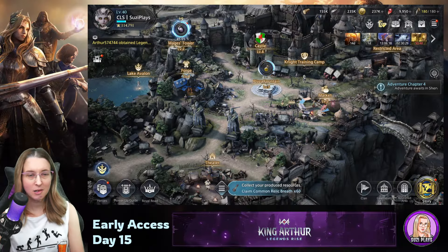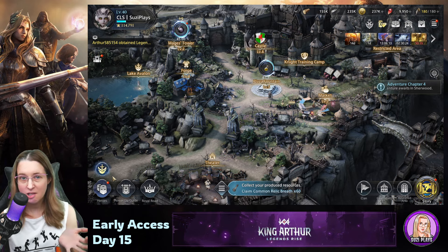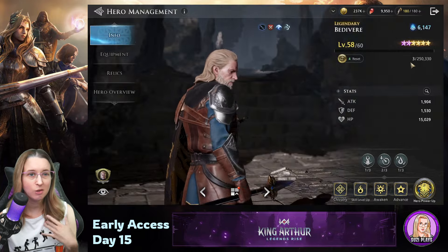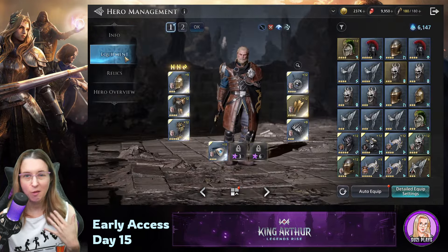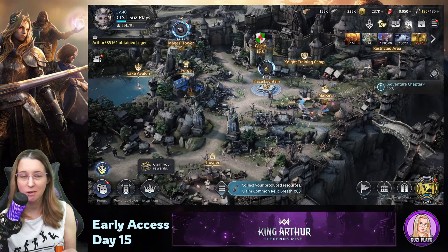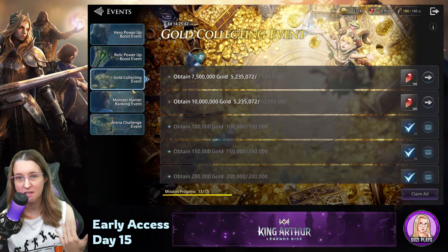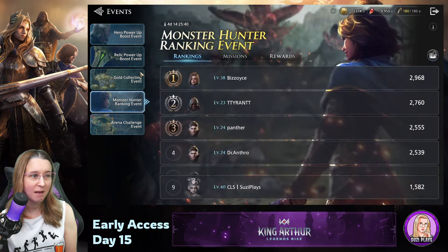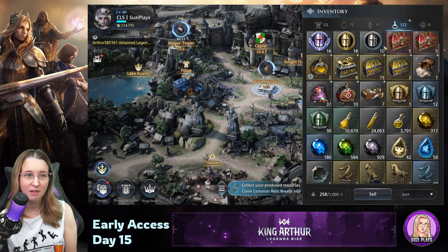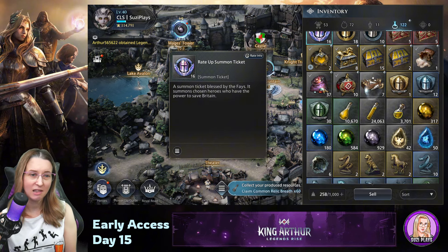I've heard people complain about things related to accessibility — whether it be animations that have too much flickering for epilepsy, or the colors are too close together for colorblind players. Like the greens don't stand out enough, the red versus blue or whatever, a blue-green teal is really hard, or like a purple and a blue difference. A lot of people don't see that. This game definitely has a decent bit of colors — green, blue, red — and maybe depending on how strong a shading is, they might not look that different.